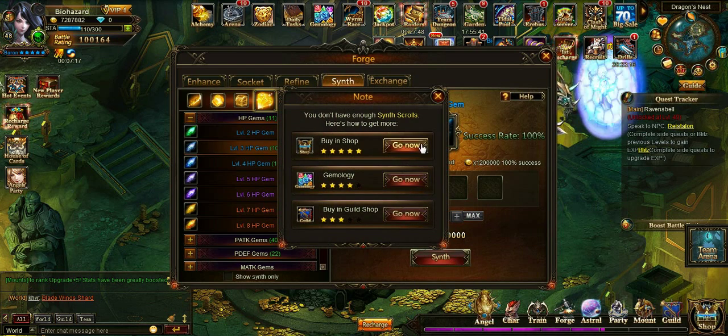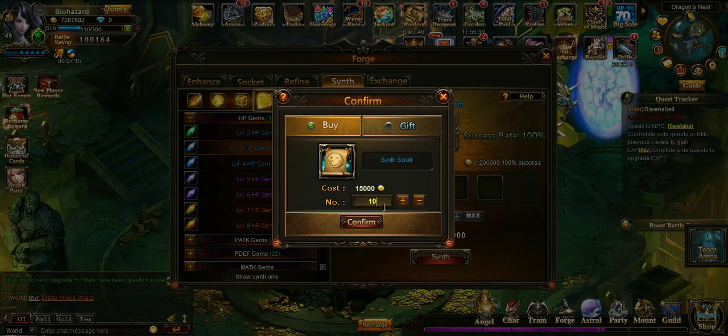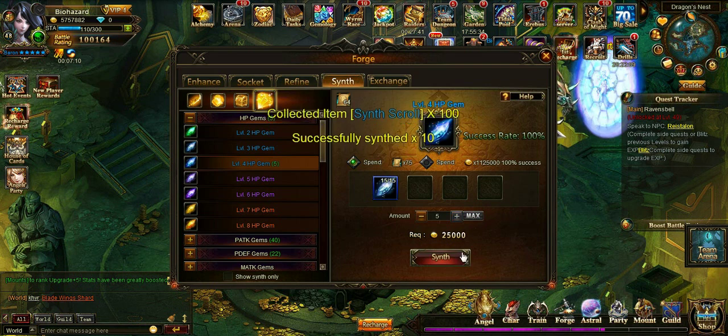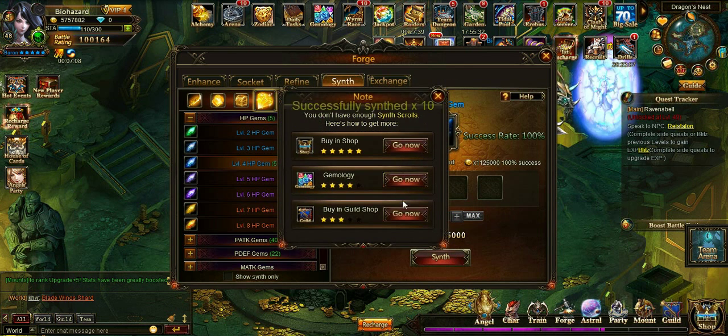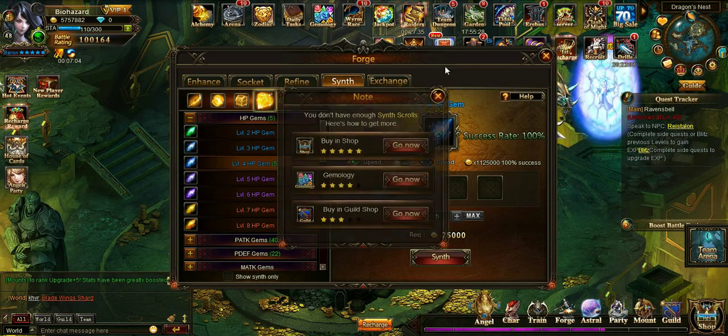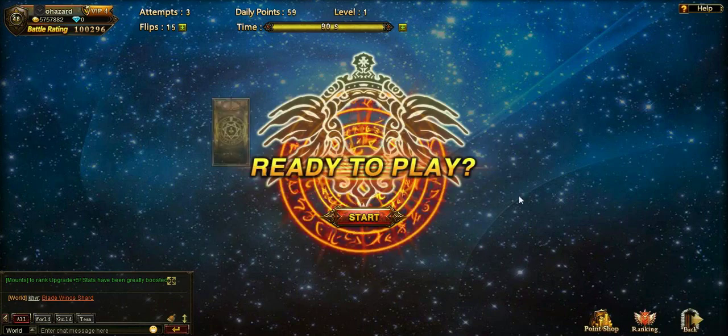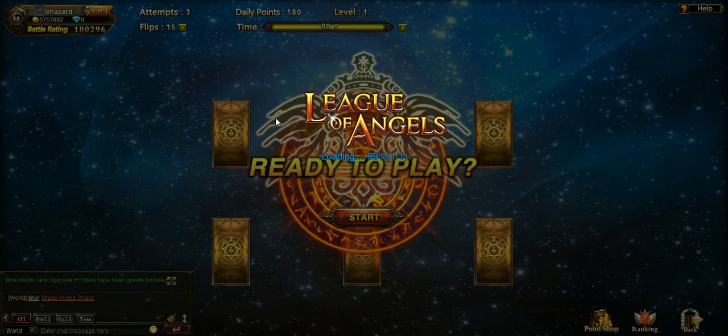We've got to buy more — we can buy more in Shamm. Look at that, 1.5. That's so much. You know what I could have actually done instead of buying them there? I could have gone to the guild shop and donated that and then bought them there. But you do get less for doing that, although it does benefit the guild. You could also buy them here as well.